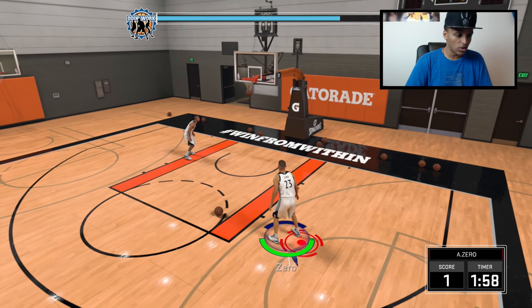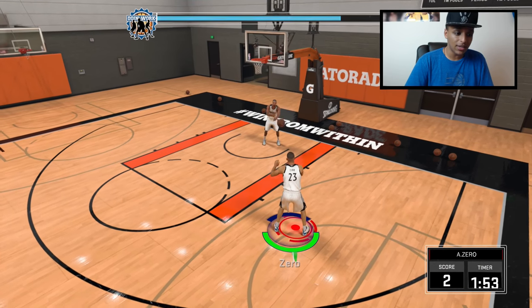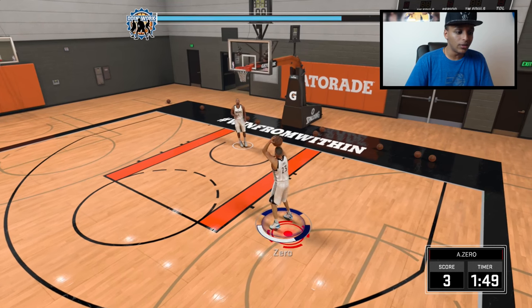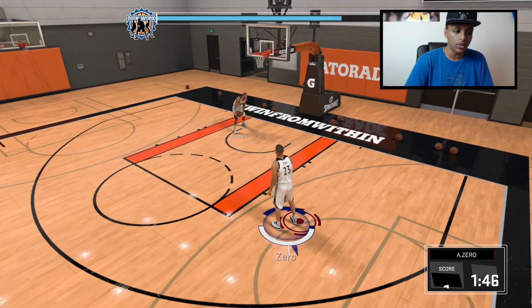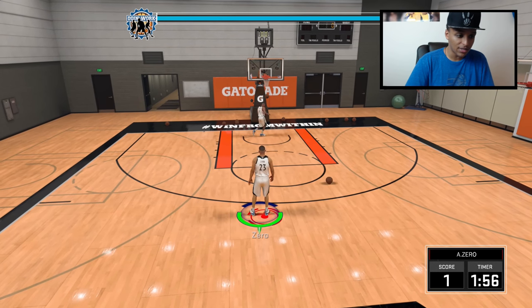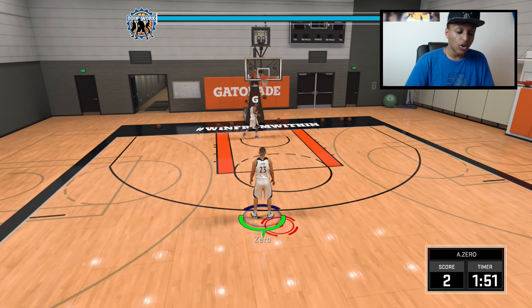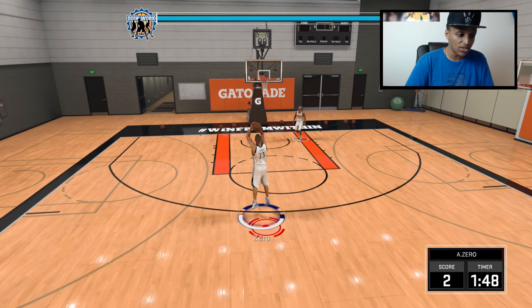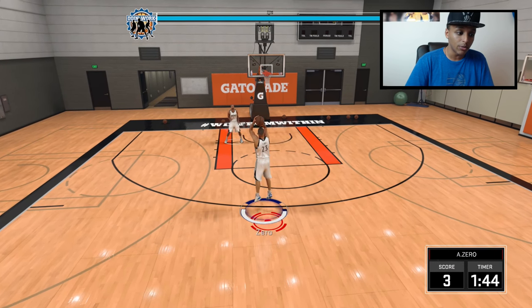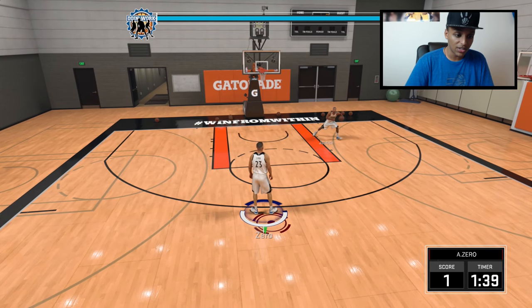Getting badges like Limitless Range, Long-Range Deadeye, or Mid-Range Deadeye will all help. Here we have a little shooting drill to test my shooting — I have an 81 standing mid so these should be makes most of the time. Excellent releases again. From the three-point line now — another excellent release. The Kobe release is awesome with two-motion shots because once the momentum stops swaying one way, you know to let it go the other way.